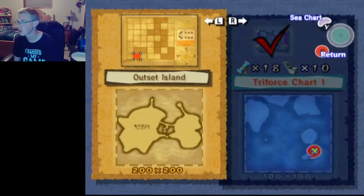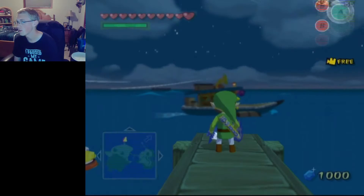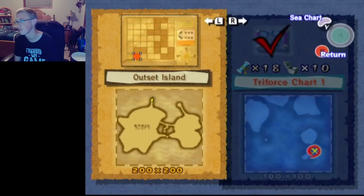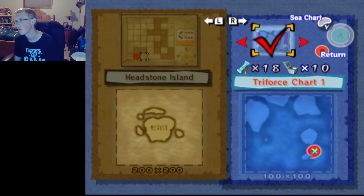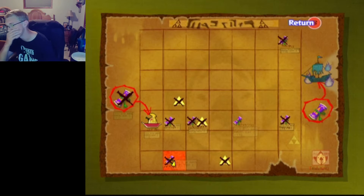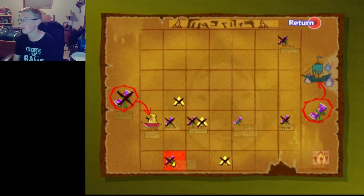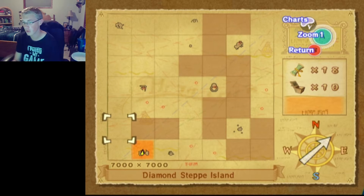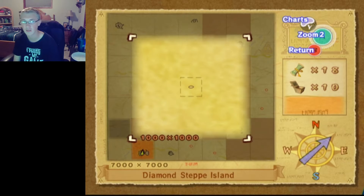Let's start off by taking a look at the charity church. Wait, I pressed the wrong button. I want to go to Diamond Step Island actually, because apparently that gives me a different kind of chart to track where the ghost ship is. We gotta go over and do that.